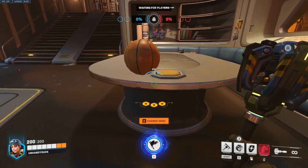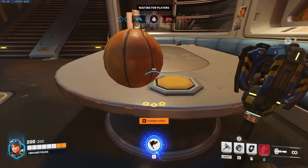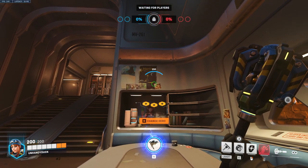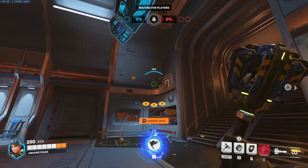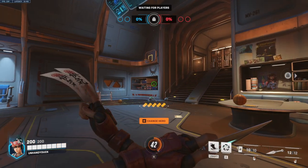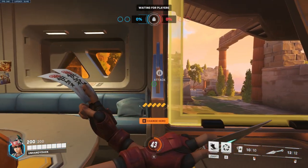Up next we have Brig. Line up right here on this edge — walk into it so the crosshair lines you up right there. Look up right at the corner of this picture, melee, and it'll bounce, bounce, bounce, bounce one more time, and that'll go in every time.